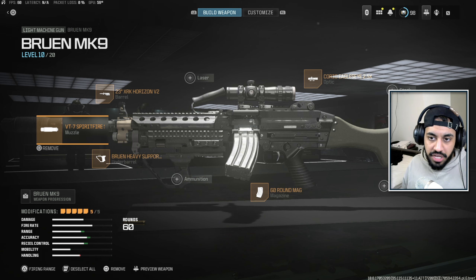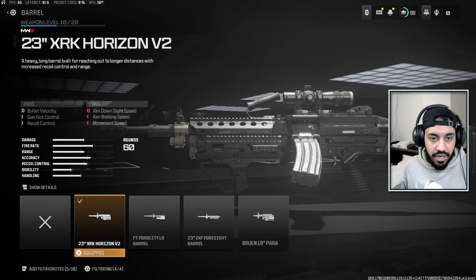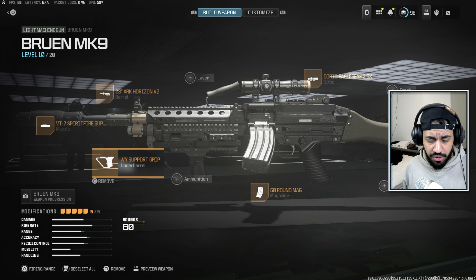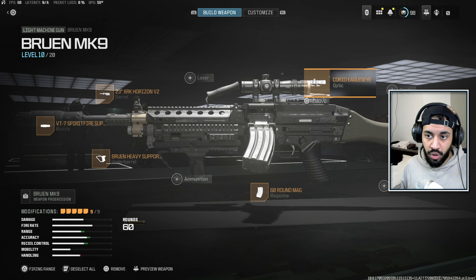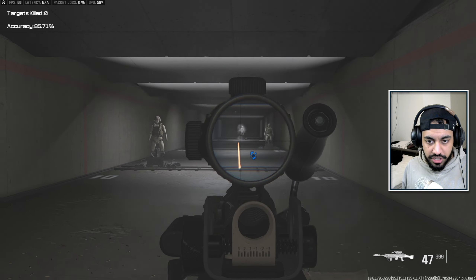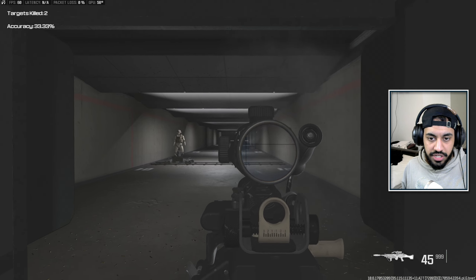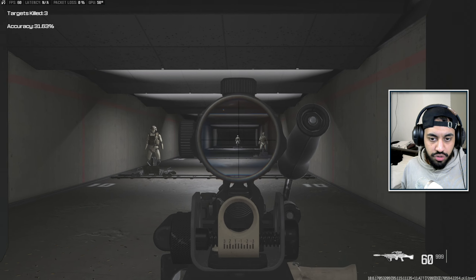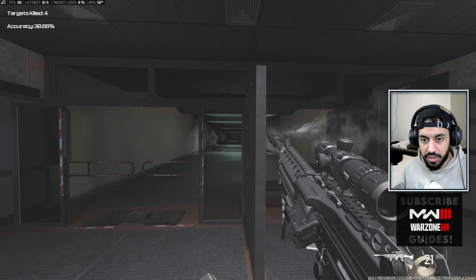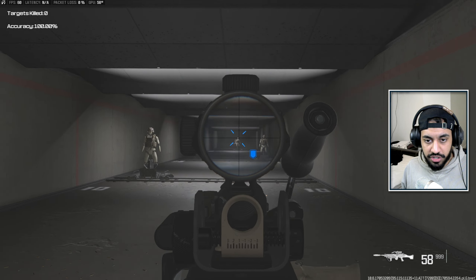Last but not least, sticking with the LMG meta, we've got the Bruin MK9. It has solid recoil control and really good TTKs — those were chest-shot TTKs at 300 HP. The build: XRK Horizon Barrel (helps with bullet velocity and recoil control), Spitfire Suppressor, Bruin Heavy Grip, 60-round mags for faster ADS to make it feel more like an assault rifle, and Eagle's Eye Optic. In the firing range, close range and long range are both very easy. Is it easier than the Holger? About the same. You get a slightly faster TTK with the Bruin, but you'll probably land a couple more shots with the Holger — it really comes down to personal preference.